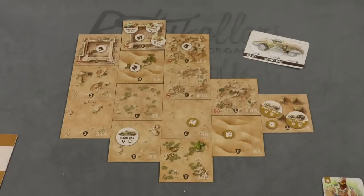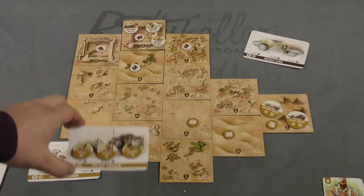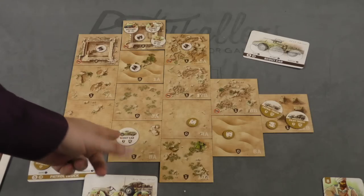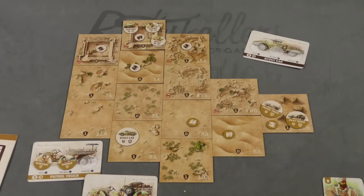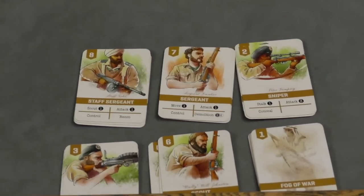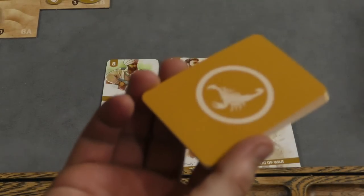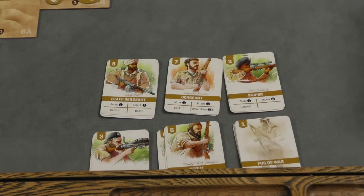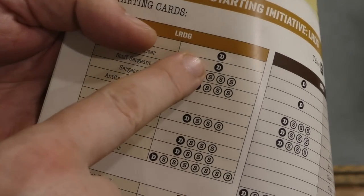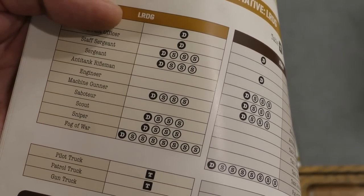You'll also put out the units. In this case, I have some vehicle units that are in the game and they already have some people in them. There's an abandoned vehicle sitting there. Then each player is going to build a deck — you have some cards set aside and a pre-built deck for your team. All the D's are the ones that go in your deck, and the others are set aside.